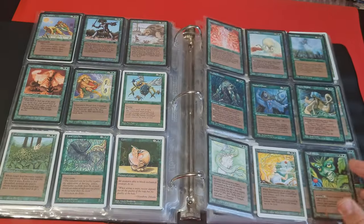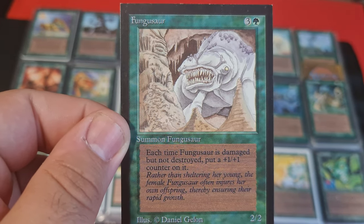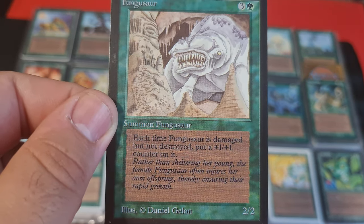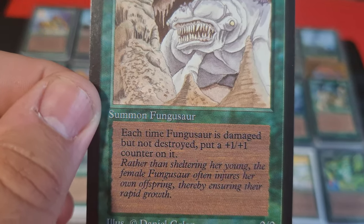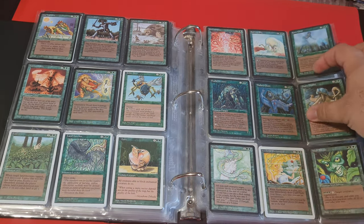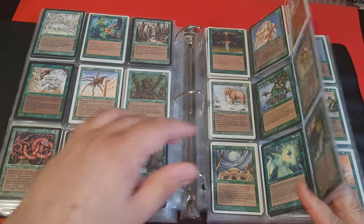Next, I also wanted to discuss one interesting thing about errata — talking about how cards changed their original meaning and sometimes got back to it. I have a playset of Fungusaurs. Fungusaur is a card with a unique ability — it can grow after it's damaged. In the original beta text, it says 'each time it is damaged but not destroyed, put a +1/+1 counter on it.' Later they changed it to 'put a +1/+1 counter at the end of the turn in which it was damaged' — which, as you understand, is much worse. But with Pestilence, for example, you are able to grow your Fungusaur. So I decided specifically to get the cards with the original text that I'm going to use.